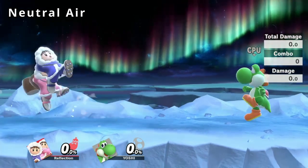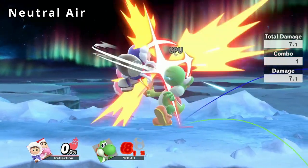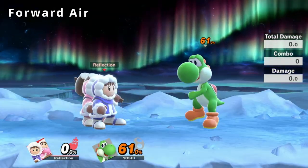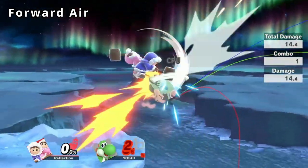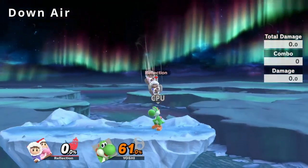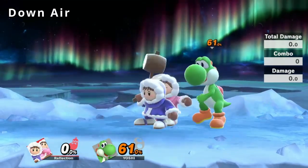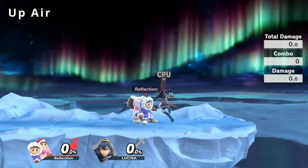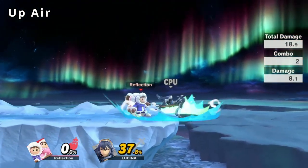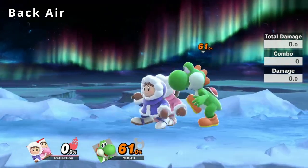Now for our aerials. Neutral air covers both sides of the climbers and is a move that lingers for quite a while, dealing little damage with very low knockback. Forward air is a strong disjointed move dealing medium-high damage with strong knockback — additionally, only Nana has a spike hitbox. Down air is a long-lasting aerial dealing medium damage and knockback; it is one of the few down airs to also lack a landing hitbox. Up air is a disjoint with medium damage and knockback — it is an amazing juggling tool, being able to hit opponents so much with just one move. Finally, back air is an easily spammable move with little landing lag, dealing a moderate amount of damage with high knockback.